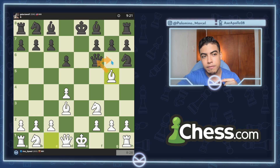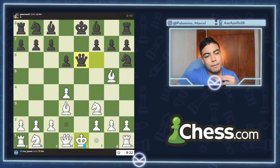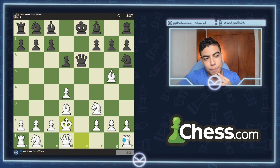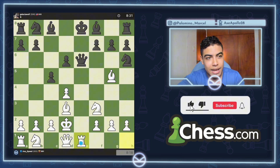He goes queen to f6, maybe defending the knight. So we can just go bishop to g5, attacking the queen. You can't go queen to g6 because of this bishop. He will probably go queen to e6 with a check — and if he goes queen to e7 check, that's gonna be a free queen. Queen to e6. Now I'm gonna go king to d2 and put the rook on e1, pinning the queen to the king. He does not notice — let's go rook to e1, and that queen is gone.